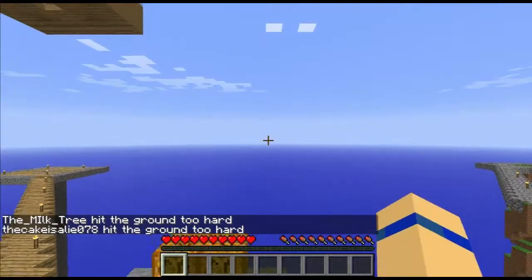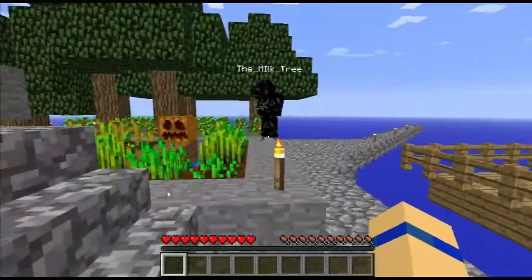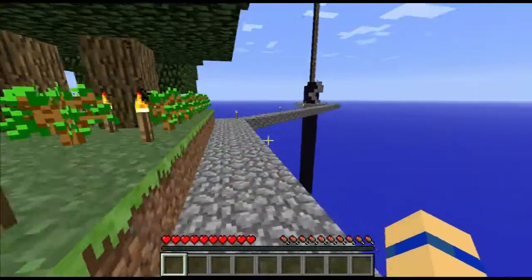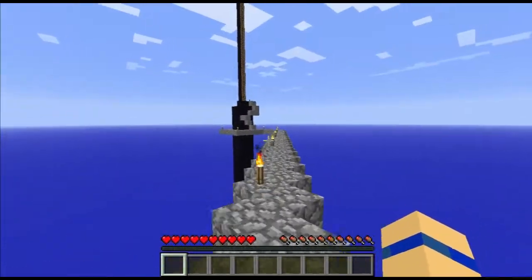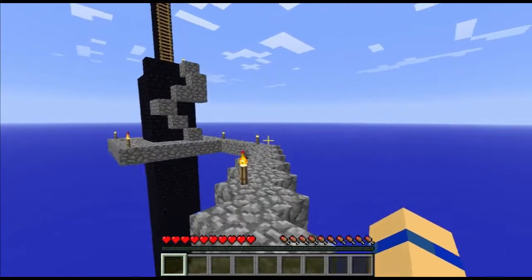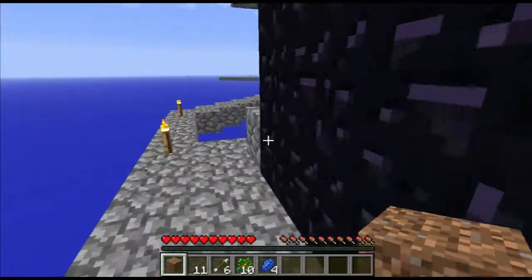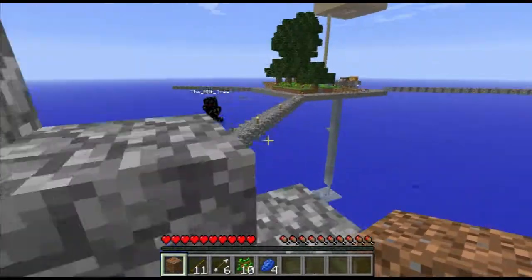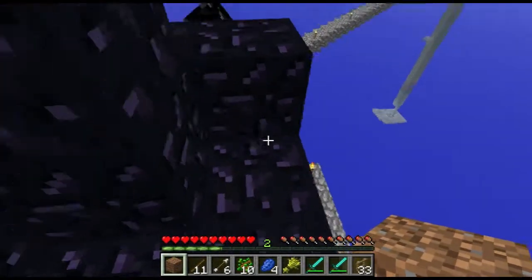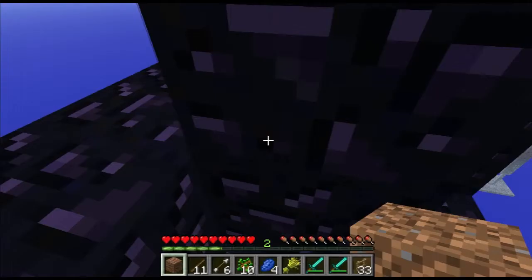Well, that ended badly. Oh, you fell off as well! I had tons of things on me though! So did I — I had loads of diamonds on me. Oh, that'll teach us. I got an egg! The egg is not gonna help us now! Right, I've got some stuff back. I can see all my experience orbs. I've got two diamond swords. I had ladders though!